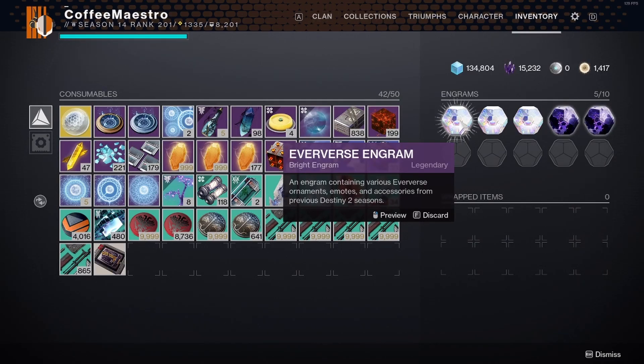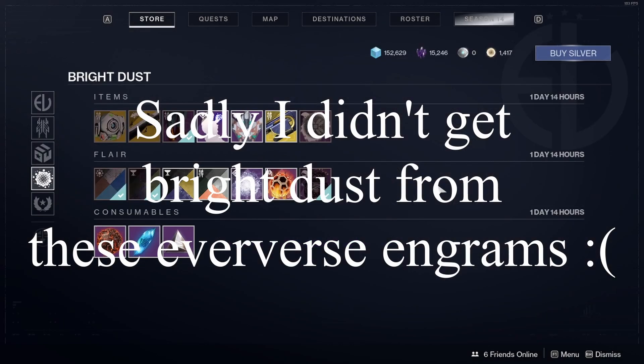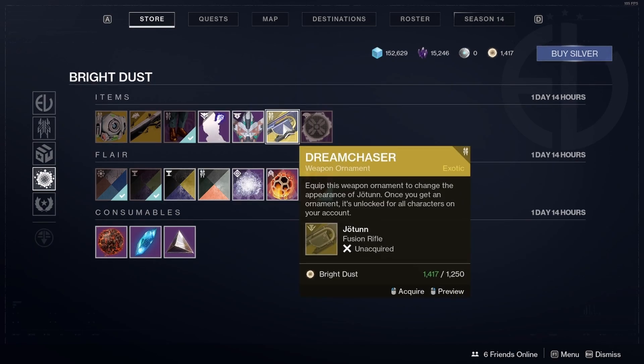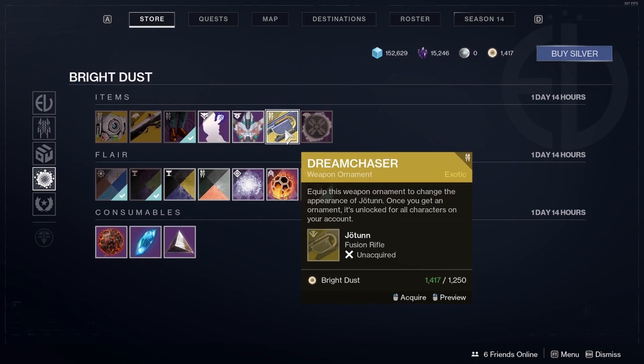You can also get Bright Dust from special reward sources such as Eververse Engrams. If you decrypt Eververse Engrams, there's a chance of getting Bright Dust from them — it's not guaranteed. If you have the 1250 Bright Dust and want the Dream Chaser weapon ornament, you have one day and 14 hours as of making this video to get it.